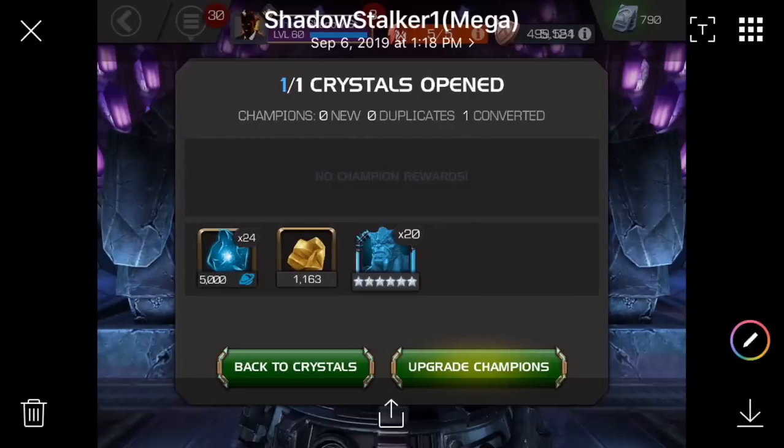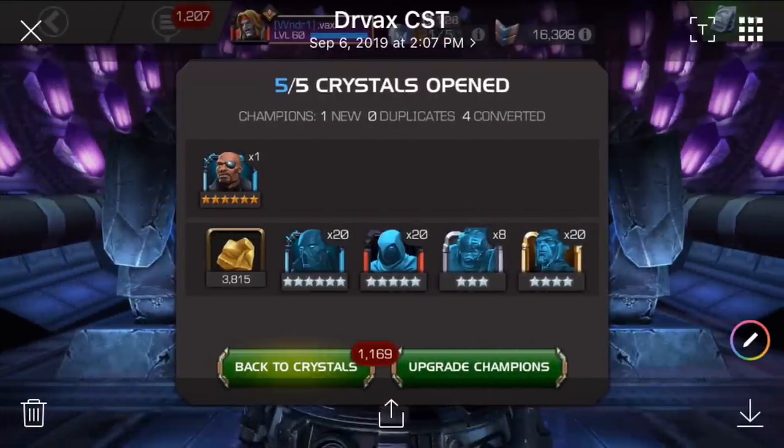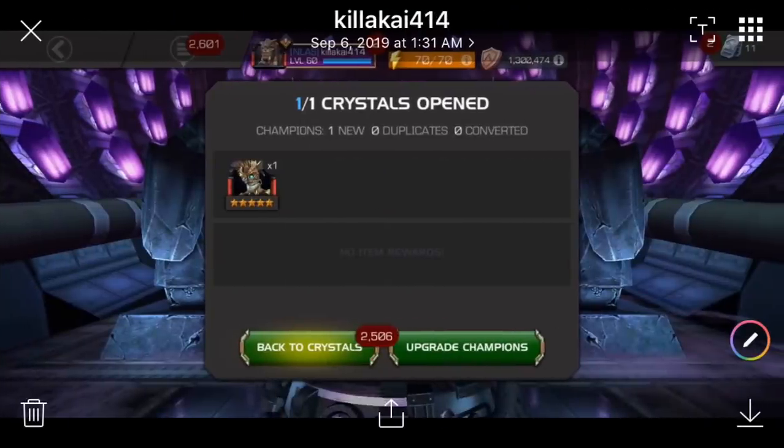Shadow Stalker with a six-star dupe of Coal from one of these. Nylar War with a five-star Blade, a five-star Nick Fury, a dupe of five-star Omega Red, a dupe of that same five-star Nick Fury, and a dupe of the same Omega Red — I had so much jealousy. Dr. Vax with a six-star Nick Fury and a six-star Night Thrasher along with a five-star Moon Knight. That is unbelievable luck.